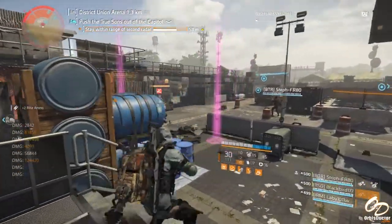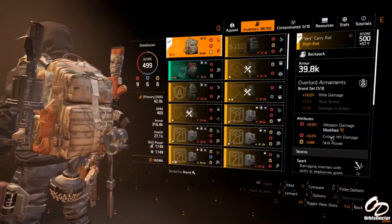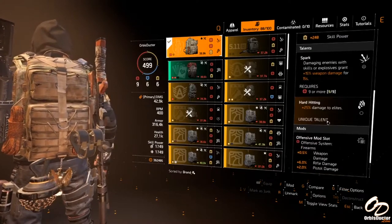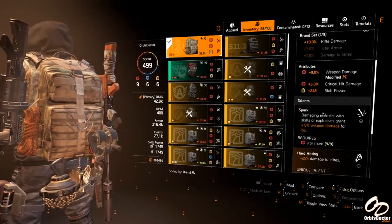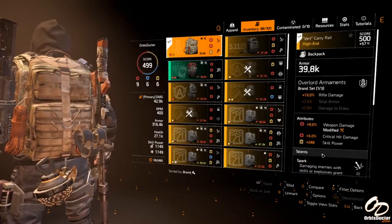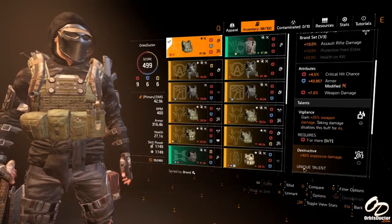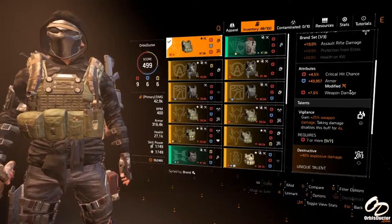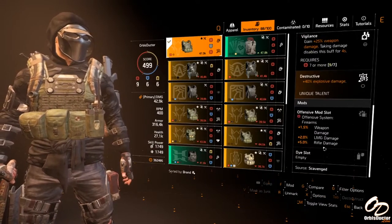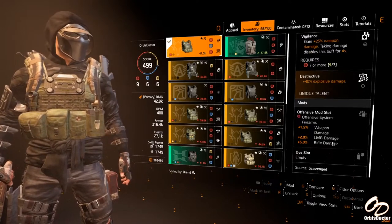Being this is primarily a gun build, accuracy does matter. Next, we have the Overlord Backpack. I chose this over a strategic alignment or any other China backpack, as the rifle damage and the offensive mod slot yield better results than explosive damage — and that includes perfect spark. You do get better results from the setup. Next up, we have the Fenris chest with Vigilant and Destructive, as well as me putting 43k armor on it. That also accommodates one offensive mod slot, and again, rifle damage is better than explosive.